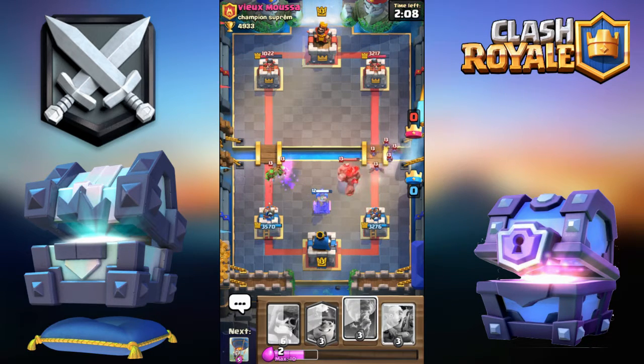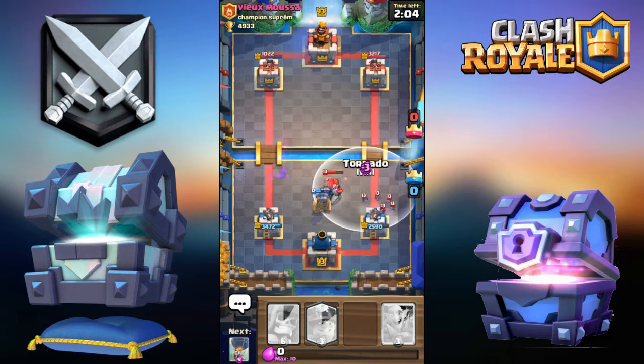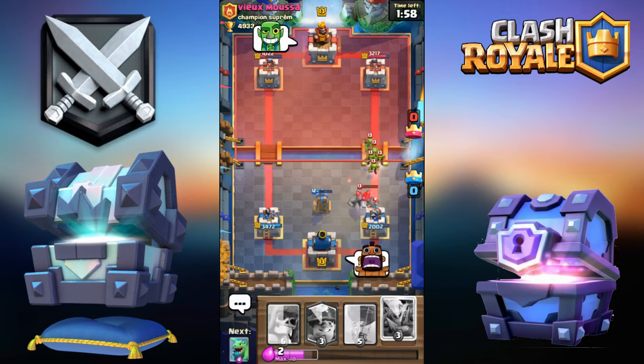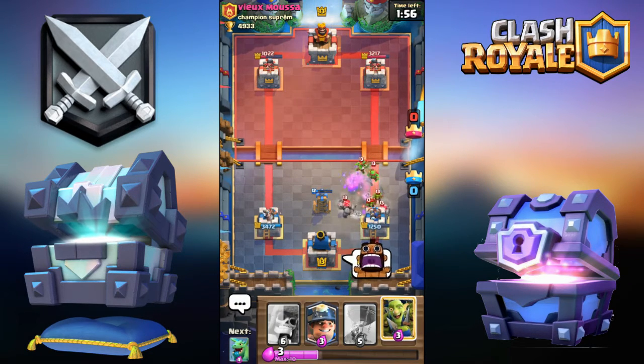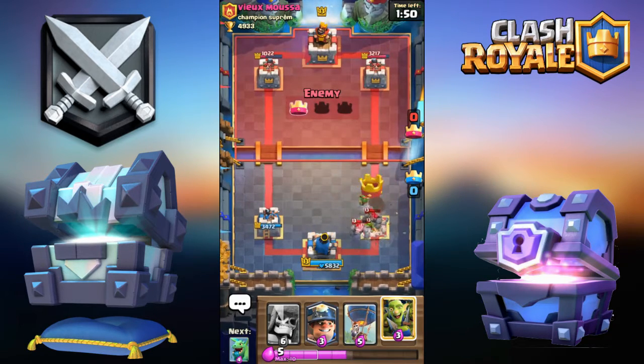I need my Tornado — I'm gonna Tornado that back. The reason why I didn't... oh what the hell, I just pulled it toward my own King Tower. He's able to get that. It's all right, we're probably still gonna be able to win.